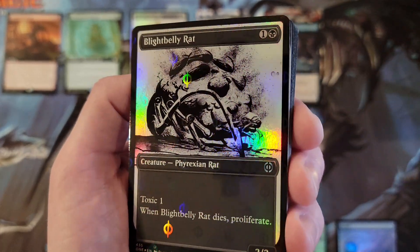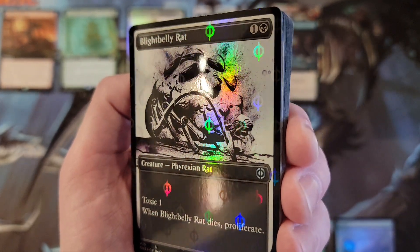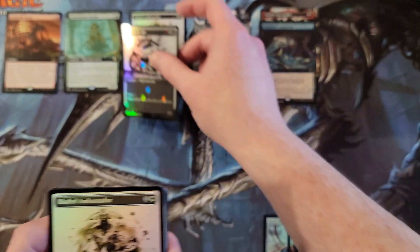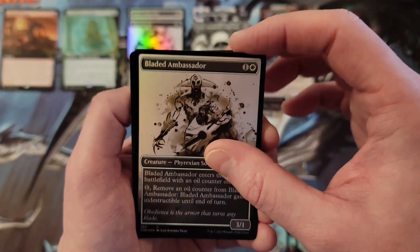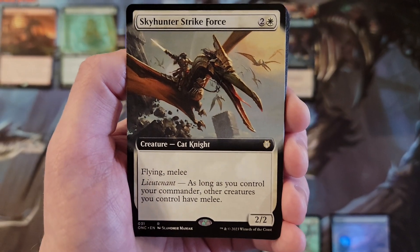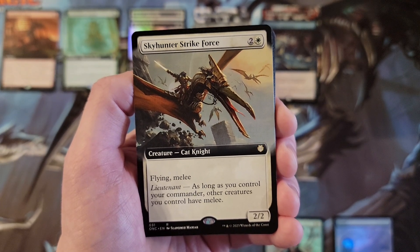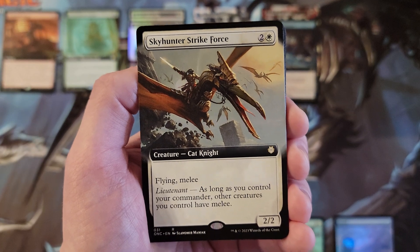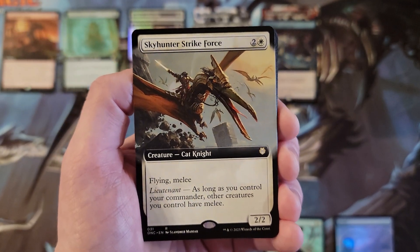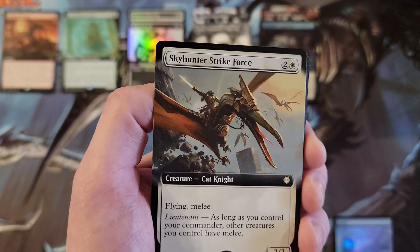You got the Stepping Complete, so there's going to be a lot of uncommons. I didn't watch all the videos — I watched some but didn't keep track of everything. I'm assuming there's one Mythic per box out of that slot, which is probably a safe bet. Blade Ambusher in the foil. These uncommon and common slots — I'm not going to do much with those right now. Sky Hunters are back! The Leonids — Strike Force with Flying and Melee. What is Melee? I'm not familiar with that keyword.